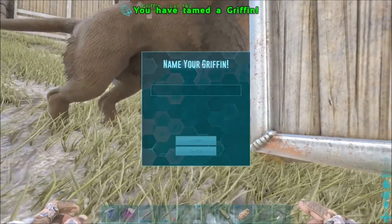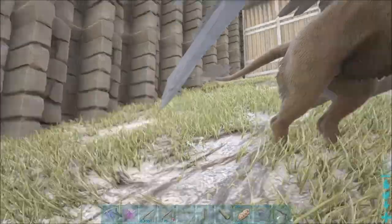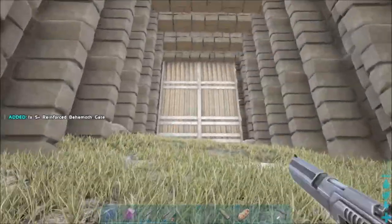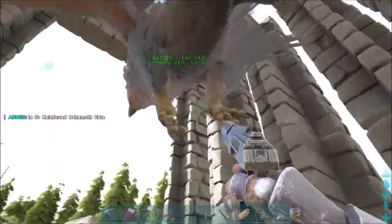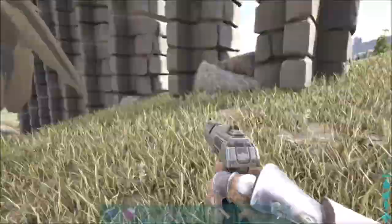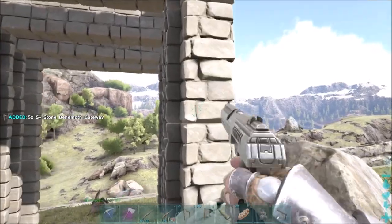And there we go — it is all tamed up! I don't know exactly what to call it though. Let's go ahead and take up all of these items before we leave. I'll fly around and test out the Gryffindor — I keep calling it Gryffindor. You can ride it without a saddle, which is awesome. I'll take it off follow mode and take down all of these pillar doors. This is so awesome — I can't believe I finally got a griffin! It's level 142, and it had all the levels possible since it was a 90 or 95.